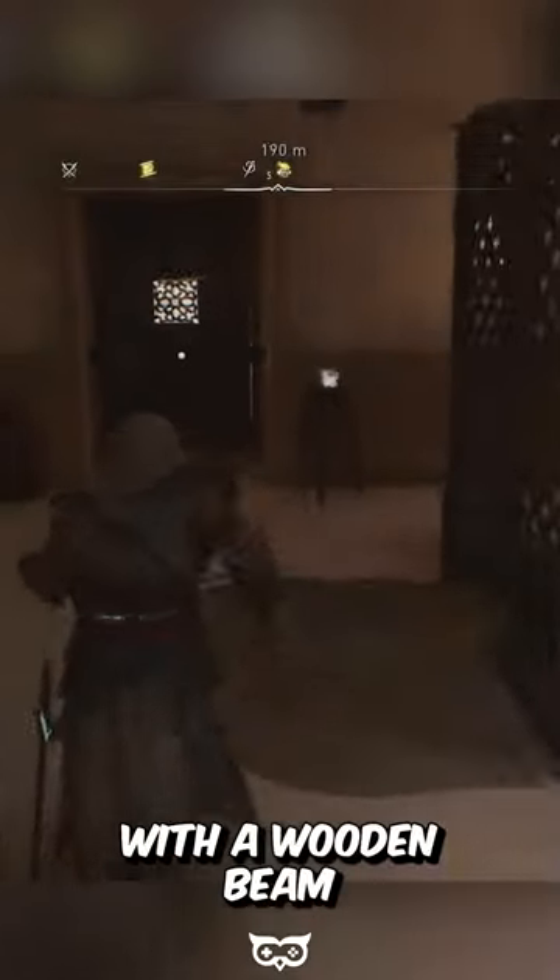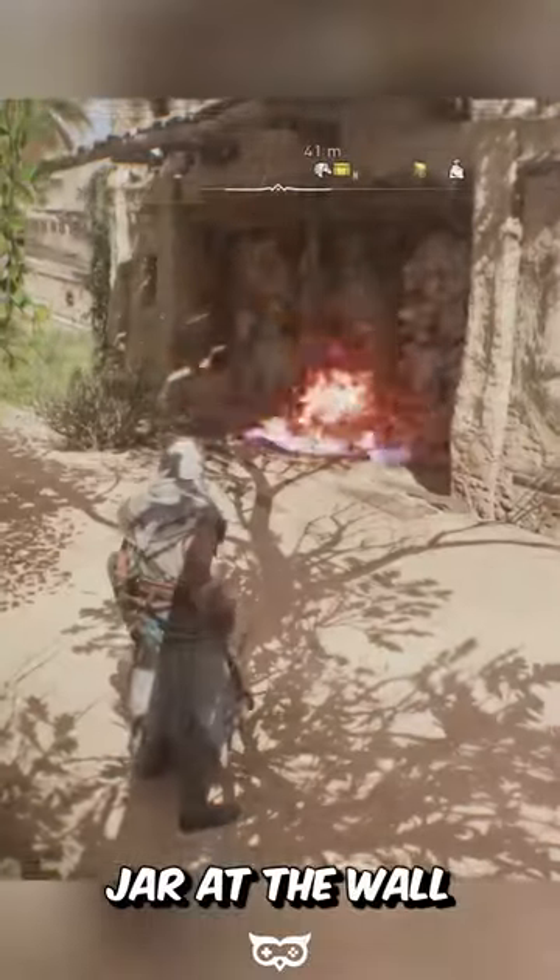Open the door with a wooden beam on the opposite side of the room. After that, take an oil jar from the room. Exit through the wooden door and go right to the fragile wall.